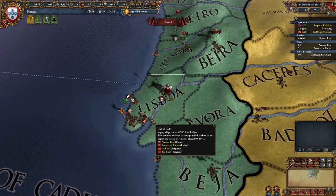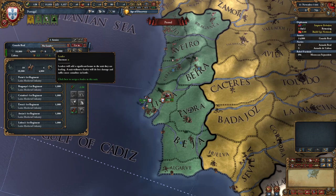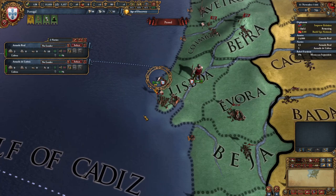We have some forts surrounding our capital Lisboa, but there's no fort in Beha or other provinces, so those won't be as defensible during war. For the most part, that's okay. We have 14K right here — this is our standing army. We have 14,000 troops: 10,000 infantry and 4,000 cavalry. That's our current standing army. They don't have any leader at the moment, but this is our army.